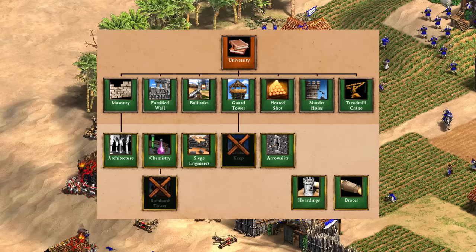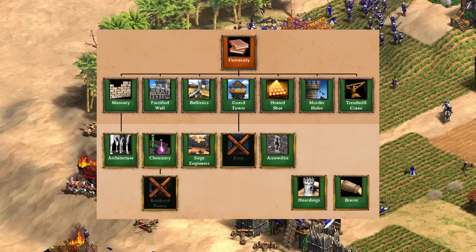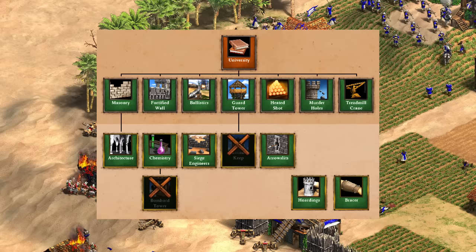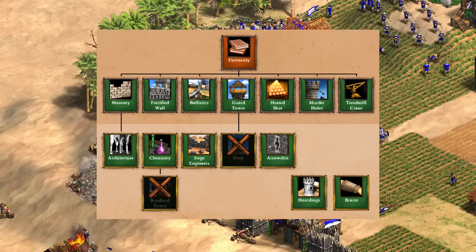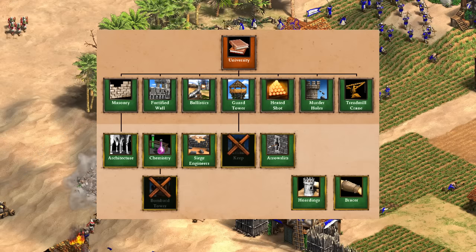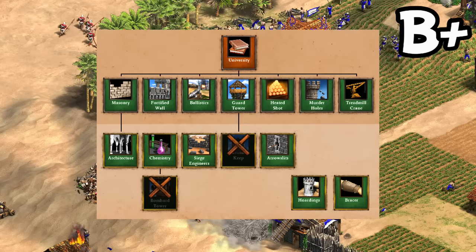Moving on to defenses at the university, it actually looks pretty good, with only Keep and Bombard Tower missing. Vikings aren't as strong in the late game as they are in the mid-game, so they reward playing aggressively. But if you are on the back foot, you have lots of techs to help you hold on, starting with a strong economy to offset a bit of light raiding. I'd say it's a B+ for defenses.